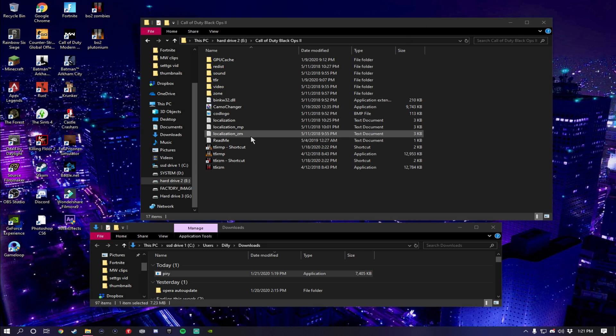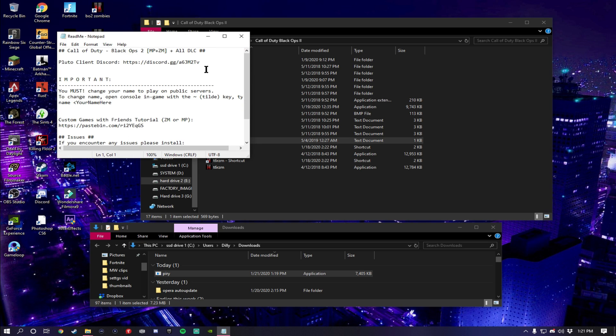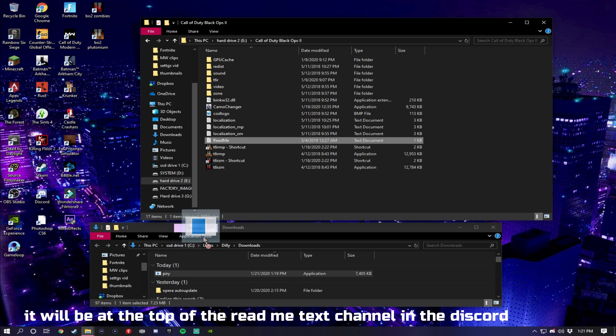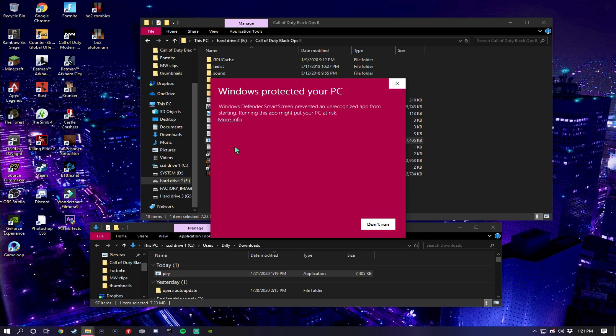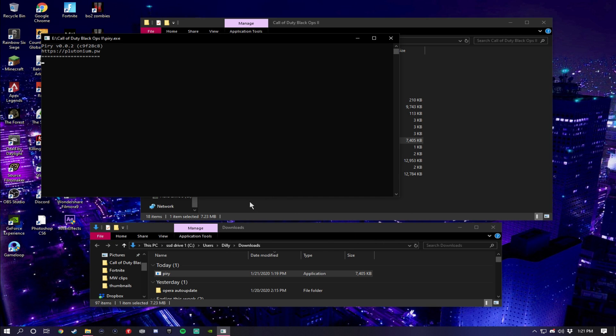What you're gonna need to do is open up this readme, join this Discord server, and download this thing in the Discord server. Once you get this, you drag it in here and run it — it updates your game for you.